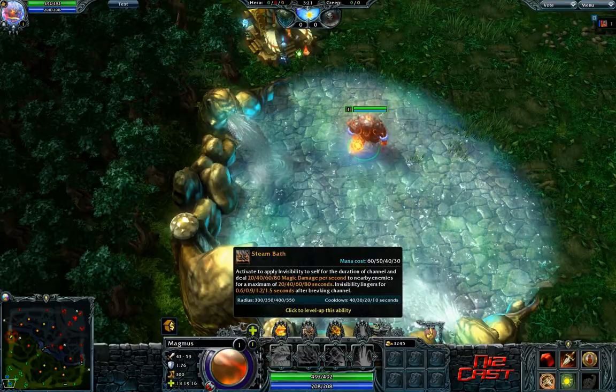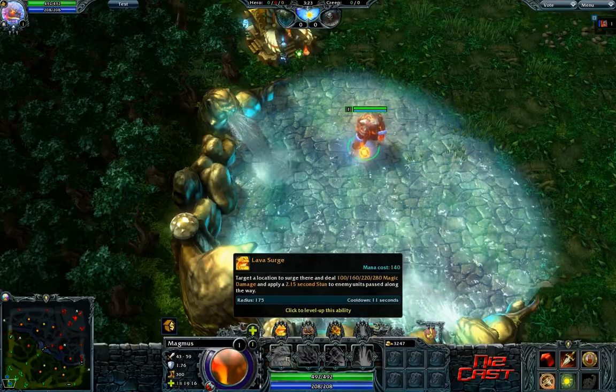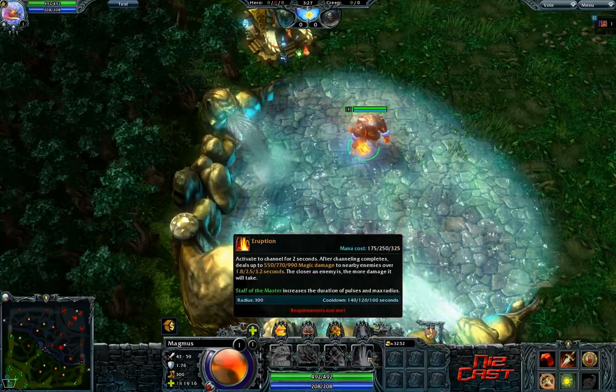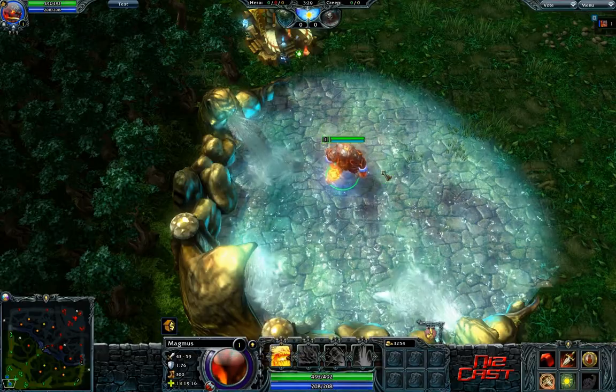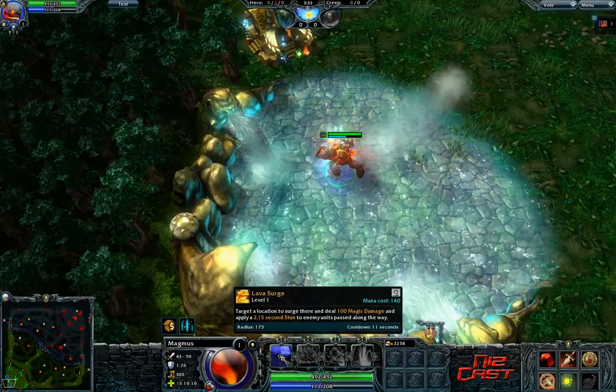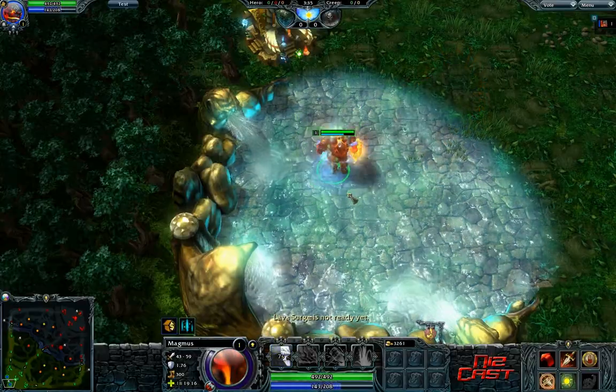First of all, you've got four abilities — these four right here. The hotkeys are Q, W, E, and R. If you don't use these hotkeys already, you should definitely start learning them. Being able to Q and click to stun is a hell of a lot easier than trying to do it by clicking the actual ability.